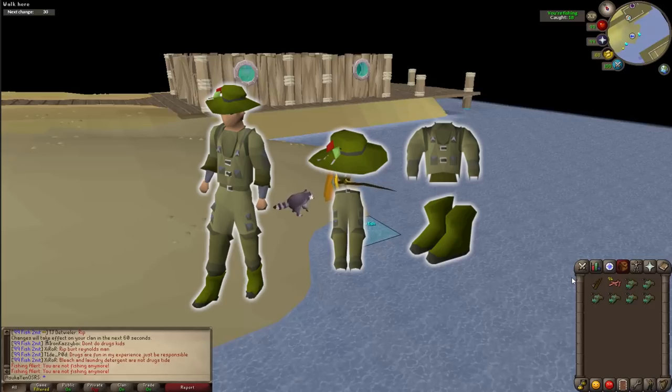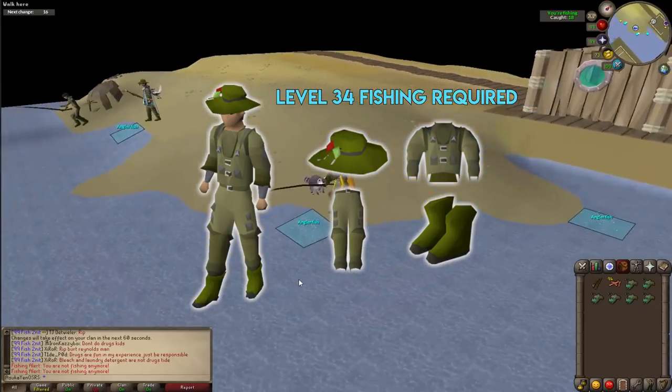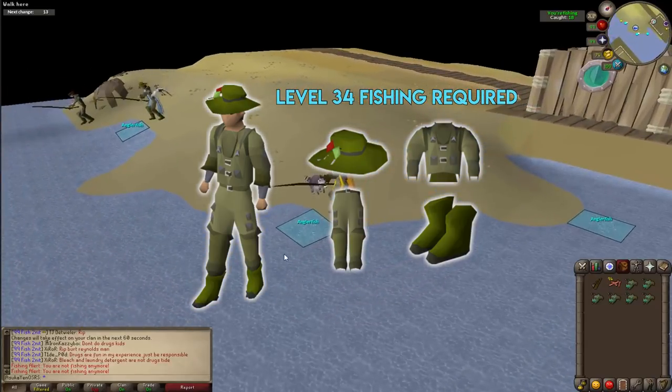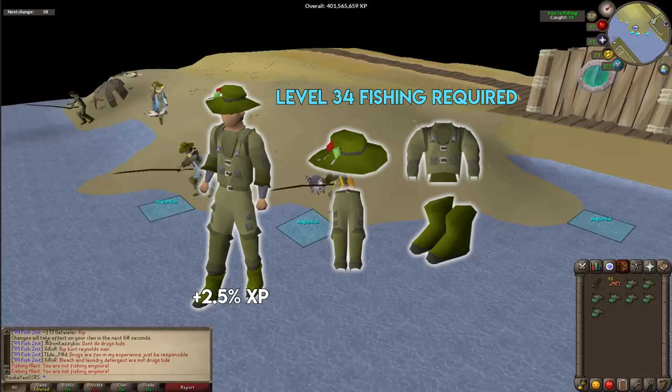The Angler's outfit requires level 34 fishing to wear, but you can start Fishing Trawler at level 15 and can board the boat at any level. I recommend getting the outfit before hitting level 34 so it's ready to go. The full set grants 2.5% more experience per catch, so every fish you catch gives 2.5% more XP than it normally would.